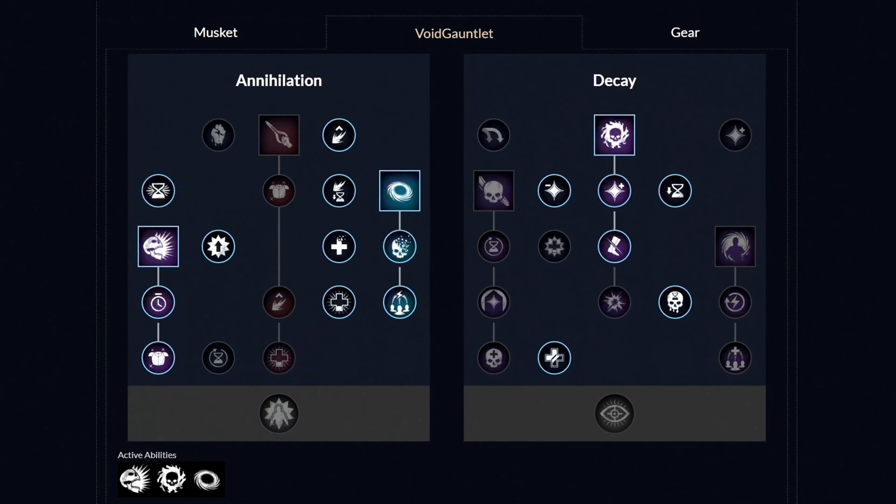Now let's move over to the second weapon, which is the Void Gauntlet, and these are the weapon masteries you want to have. First of all, you want to unlock these three perks, and then the first ability called the Petrifying Scream, and then get these two perks. Then get the second ability called the Oblivion, and then get these two perks. Now let's move over to the other side and unlock the last third ability called the Orb of Decay, and then get these four perks — and that's it. From this moment, you can unlock all the other perks in whatever order you want.